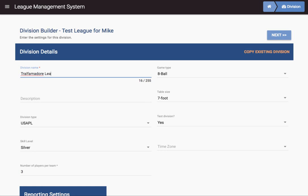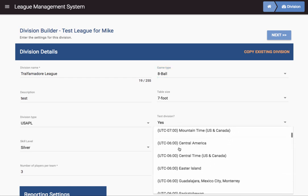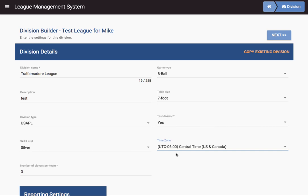Tralfamador League — it's a test league for us. The game is 8-ball. You can see there are different choices here, but we'll choose 8-ball. We're playing it on 7-foot tables. You can leave your new division as a test division until you're really ready to rock and roll with it and then switch it over. Time zone: we're at UTC minus 6, just central time, U.S. and Canada.